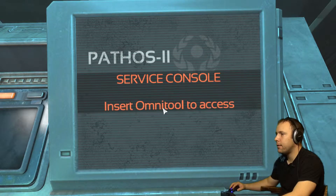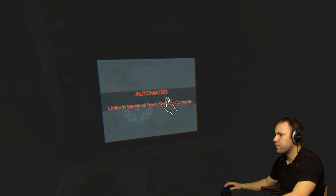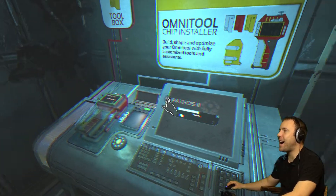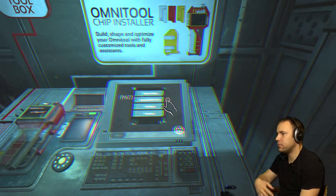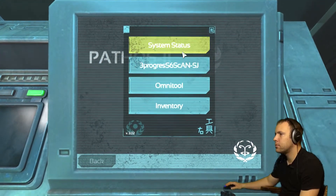The fuck? I get it. Okay, what's going on? Service console up to 3, including pilot seat activated. Manage tool chip.